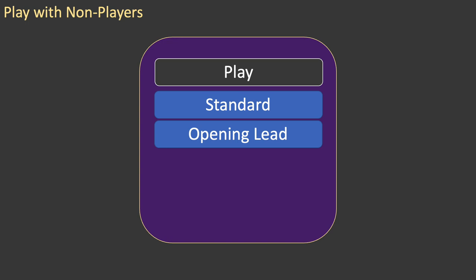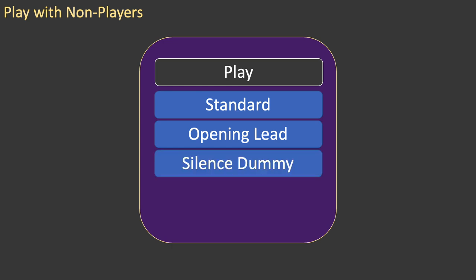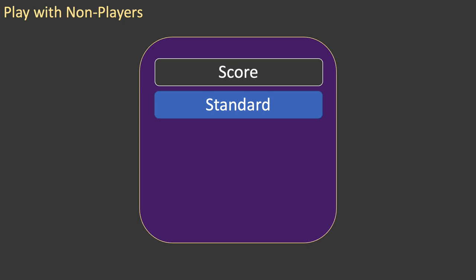It is helpful to identify by name the person who will make the opening lead, and it's a good idea to remind dummy not to help declarer. Once the play is complete, score the hand as you would in casual play. There is, or will soon be, an episode on scoring in my workshop series. The easiest way to calculate the score is using a website or app.